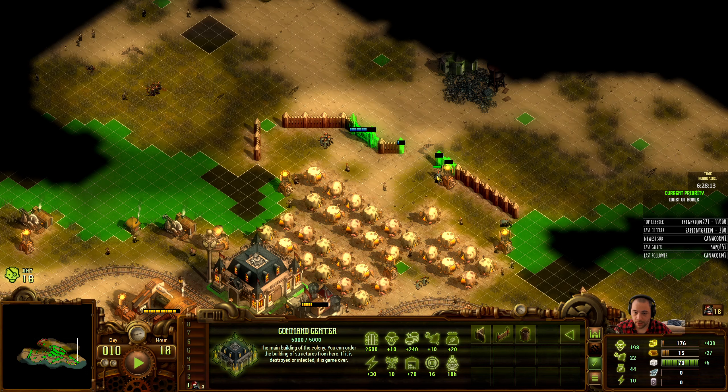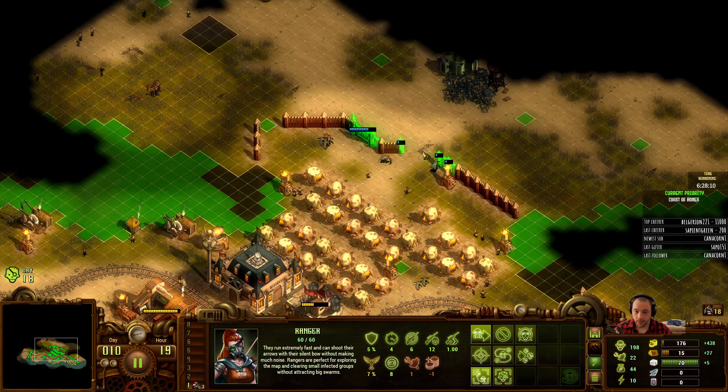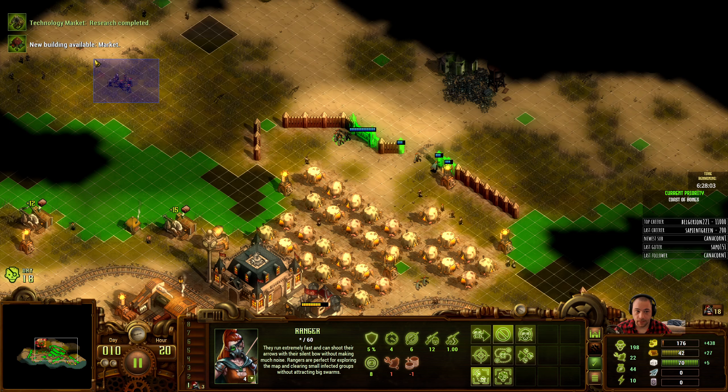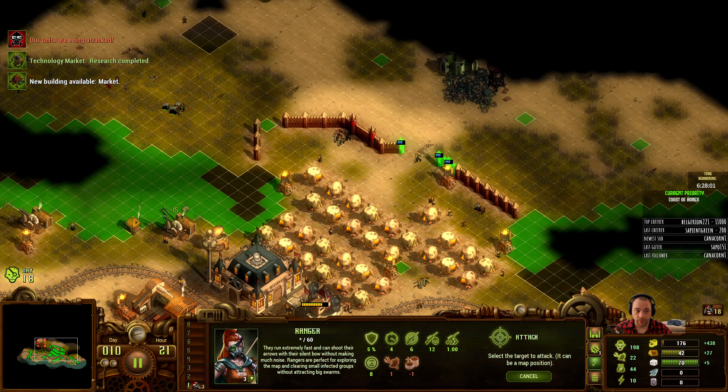This is a terrain blocker here, so you can't walk past this — it's a little rift in the ground. So it looks like I'm not protecting my perimeter, but I am.